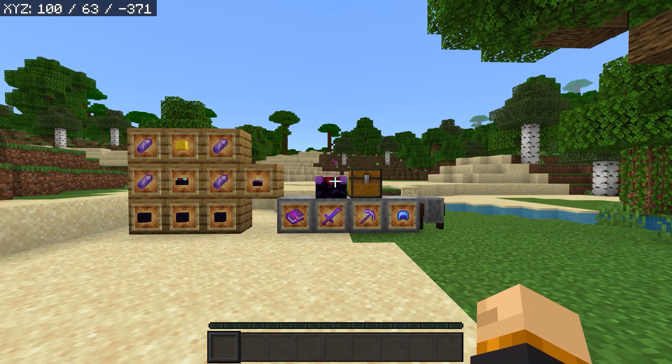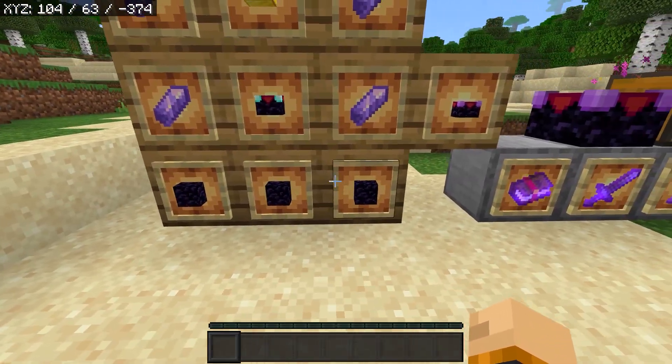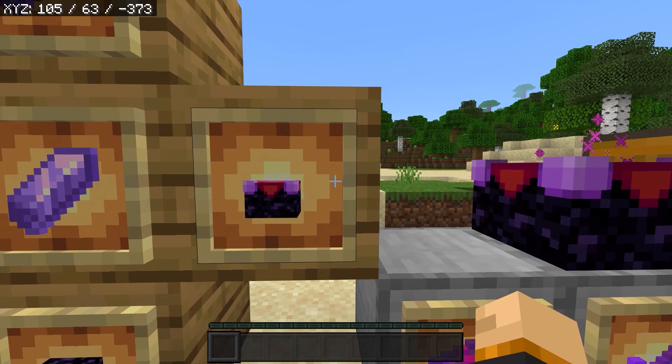In order to obtain the disenchantment table you need four Emmet of shards, one gold block, and three obsidian with one enchantment table in the middle — then you get the disenchantment table as the outcome.